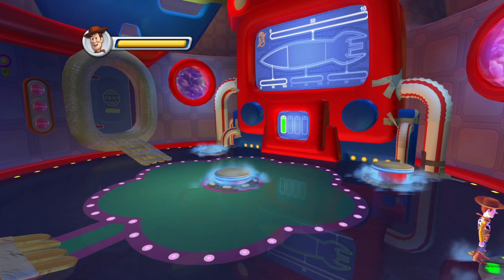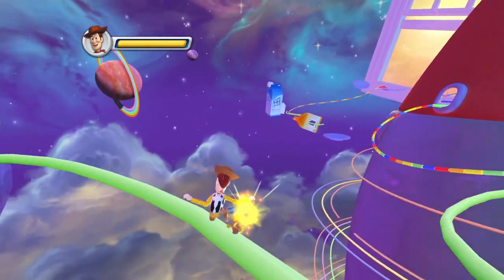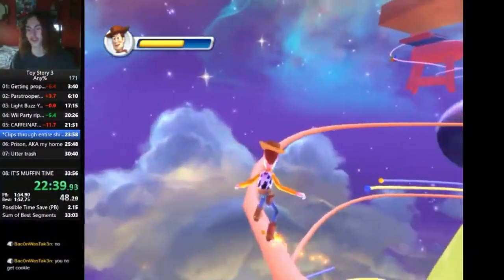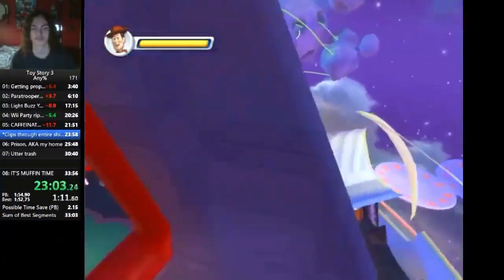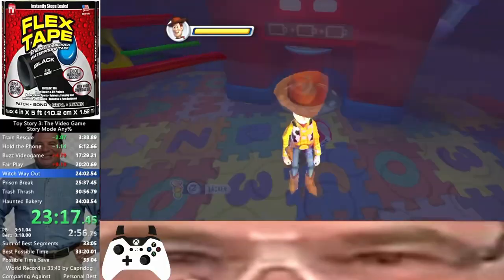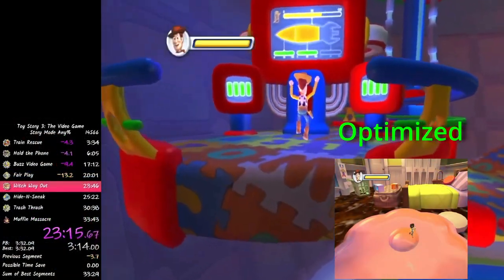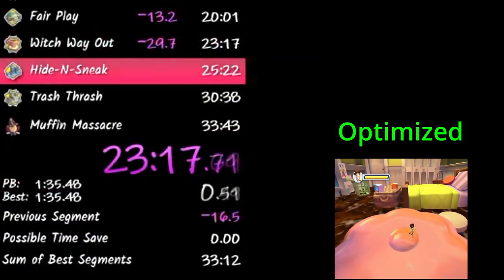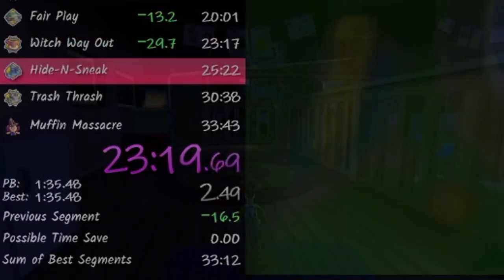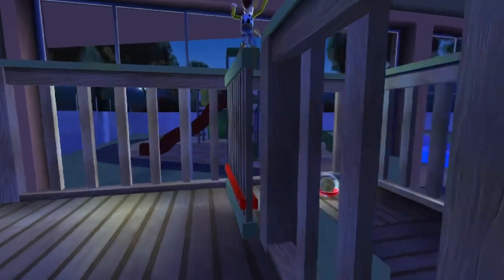The next portion of the level transitions to the rocket ship. Woody is normally meant to claim three batteries at the top by riding across the rails. Instead, runners abuse a cutscene and fall through the entire ship, then simply put the last battery in its capsule. This alone skips roughly 15 minutes of gameplay, and in runs this level is only three and a half minutes long.